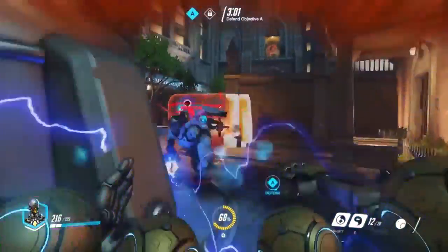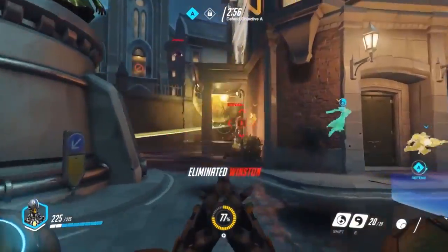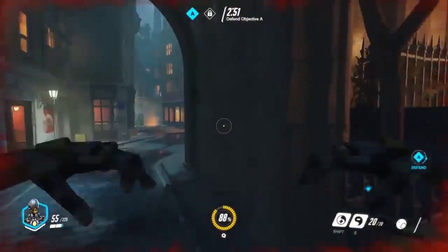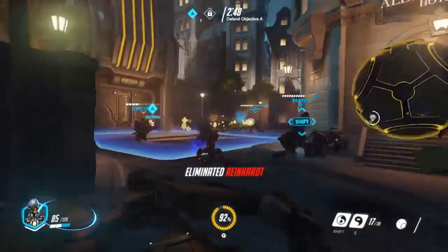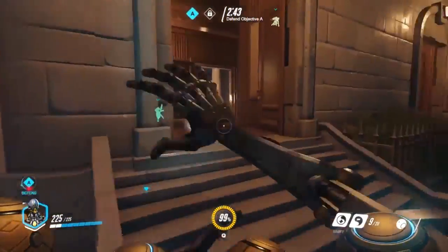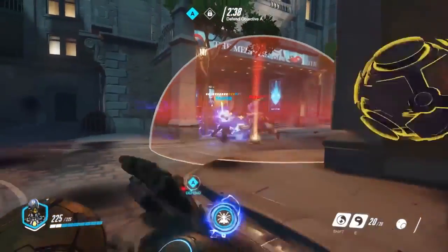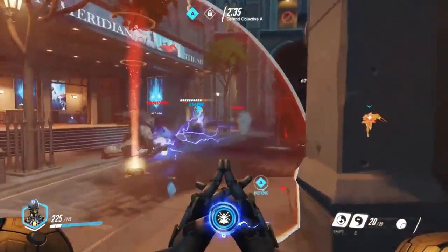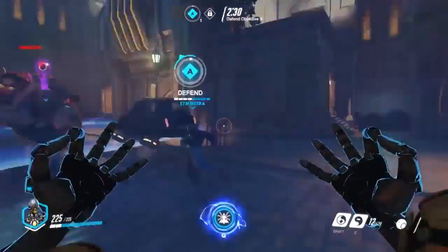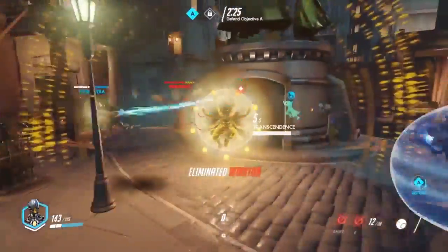If you were marked by a Discord Orb, which at the time increased damage taken by 50% instead of the 30% we have in the current game, you were pretty much doomed. Back in the beta and even early launch of Overwatch, you could play multiple of the same hero in one team in every game mode, and what some teams did was go for multiple Zenyattas. The Orb of Discord stacked, so you could have two or three Zenyattas on your team and put all those Orbs on the same target, making them take 100 or 150% increased damage and making them nearly one-shot by everything.